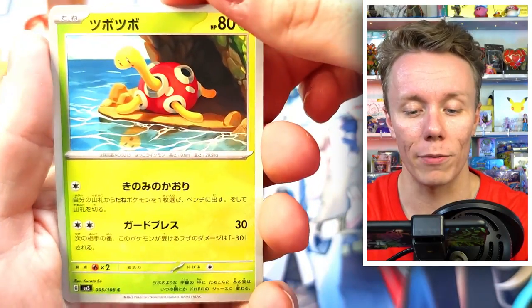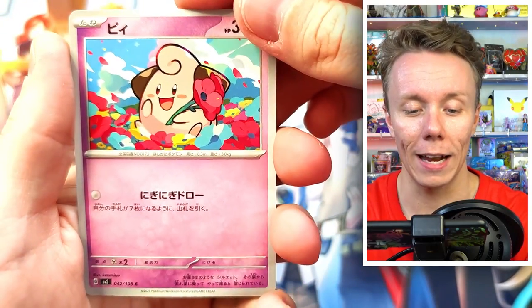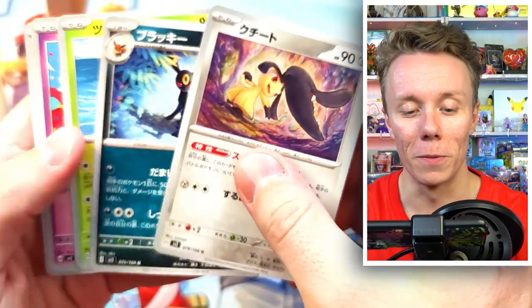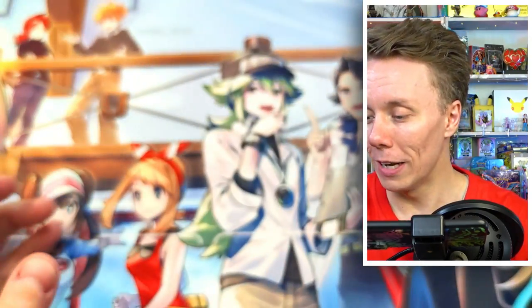Packet seven: we have an Umbreon — very nice. We have a Shuckle, a Clefairy, a Pawniard, and another Mawile. We're really not doing very well on these pulls — we only have like one Glimora EX. Maybe I shouldn't have opened this box.